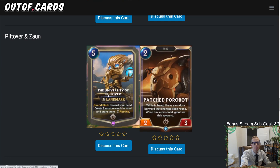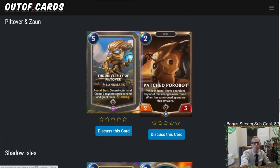Beyond the obvious Jinx deck, I think University of Piltover could just be a great splash into different regions that have a lot of good one- and two-mana cards. Look for regions where you can empty your hand fast and use University of Piltover as a top-end piece — that could be very effective.